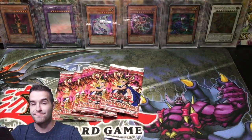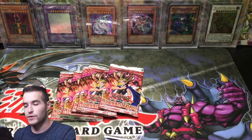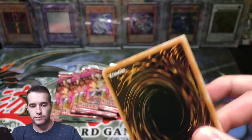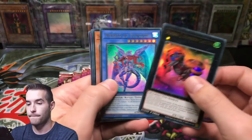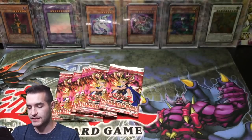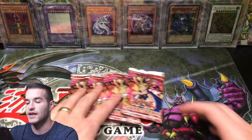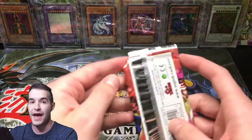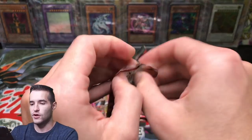Numeron Network! This is actually a good box because we got two Numeron Networks and one Chaos Emperor Dragon - that's pretty good. That's it for the Battles of Legend, we've done all those. Now let's focus on Pharaoh's Servant. So far, no foils out of six or seven packs - not good.